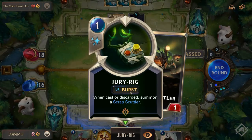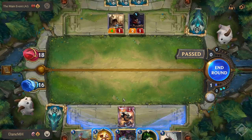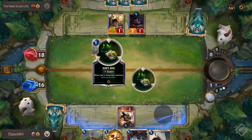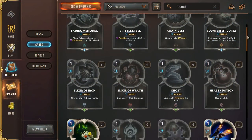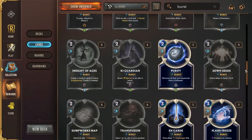Lastly is the burst spell. A burst spell, like the fast spell, can be cast in and outside of combat, but the effect resolves instantly, so your opponent can't react to this type of spell. Burst spells can come in the form of small stat buffs, stat changes to minions, and also some conditional card draw.